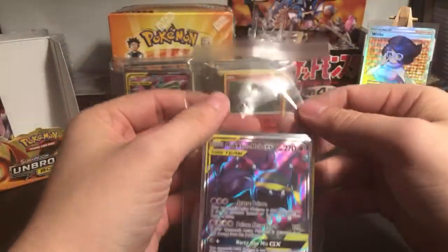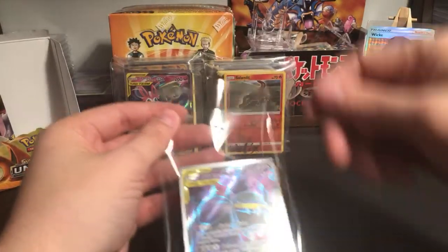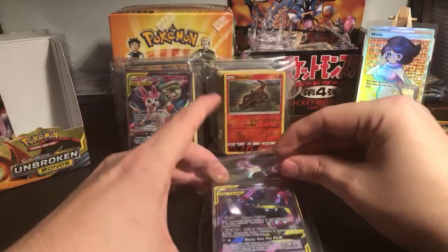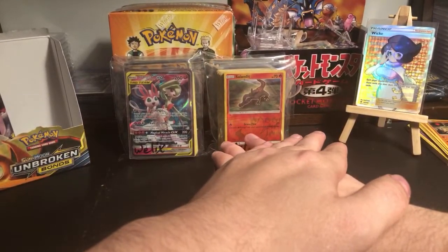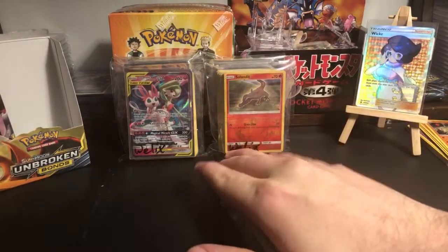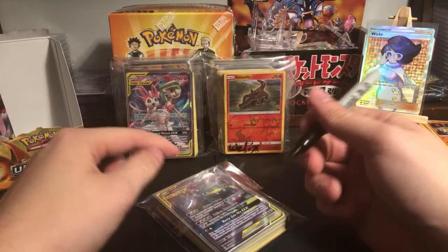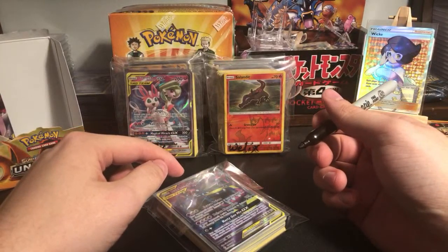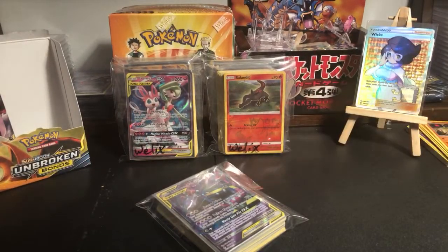I can see where he's coming from - he sees me lift the pack up like that. But I do that to keep the code card hidden as a surprise. He says 'keep your hands on the table even if you lose' - are you kidding me? I can do that - do you guys want me to do that? I'll let you guys decide.